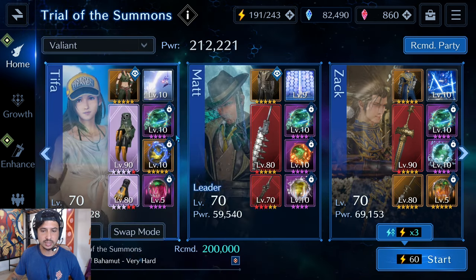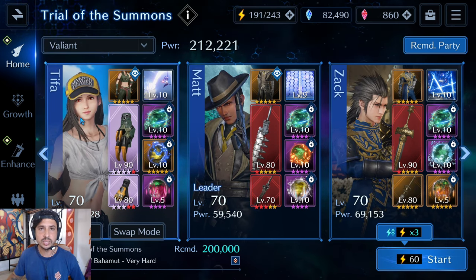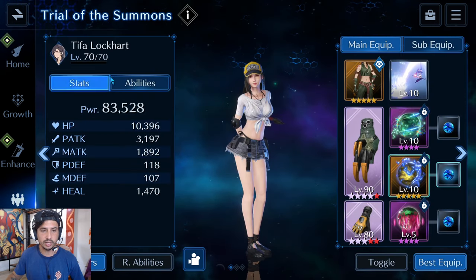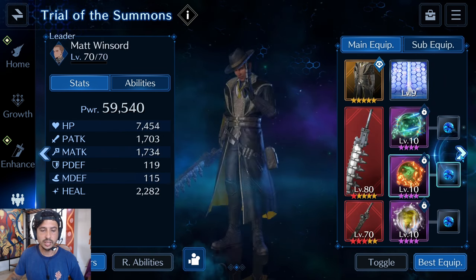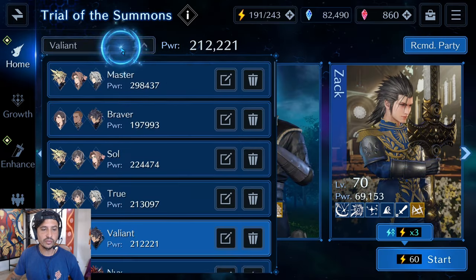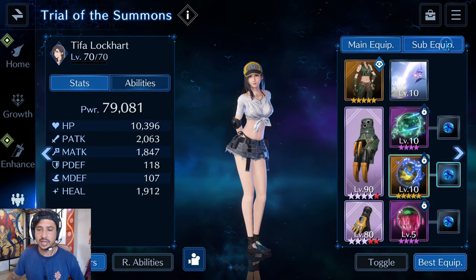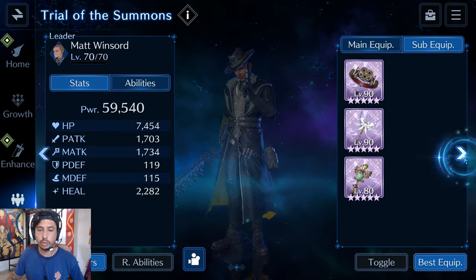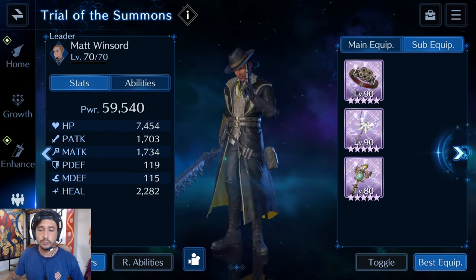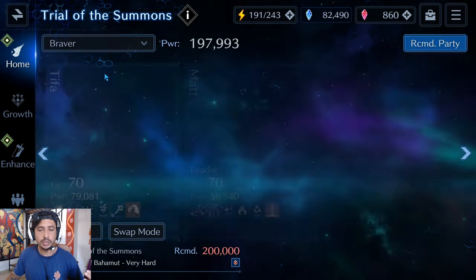I have two teams built. The difference between them is the healing potency of the other players. Looking at Tifa, she has a healing of 1400 and Zach is at 1000. These are very similar teams — I just went into the sub-weapons and changed them to give better healing stats. So Tifa went from 1400 to 1900, and Zach went from 1000 to almost 1600.